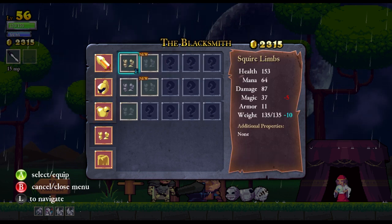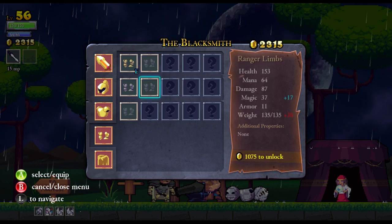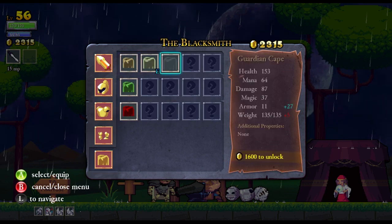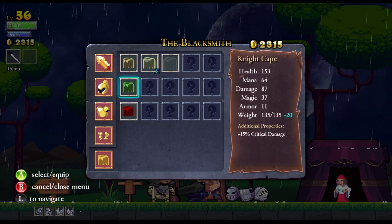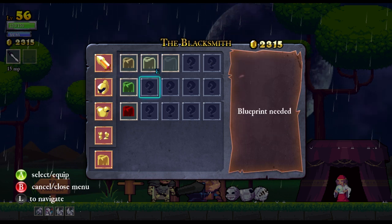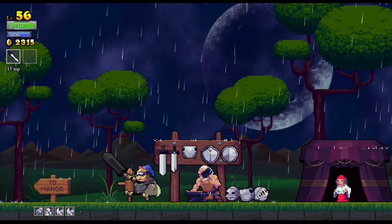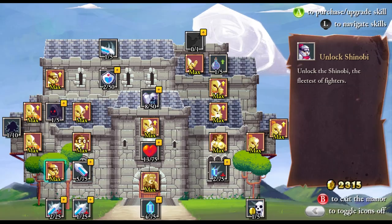We've got the Silver Limbs and the Ranger Limbs. What are the Ranger Limbs? Magic up. So they're both for magic. Are all limbs all for magic? Interesting. And then cape-wise, we've got the Guardian Cape, which is more armor. I like the Silver Cape though. Siphon. There's no point taking Hokage crit damage because that doesn't bode well. We're going to do weight. Weight is what we need. We need some weight up.